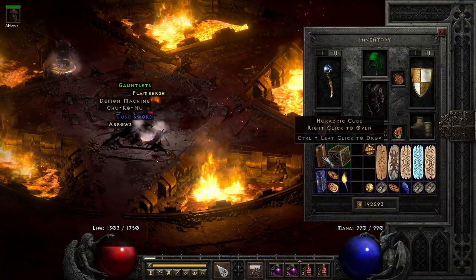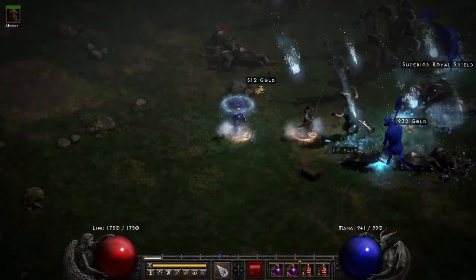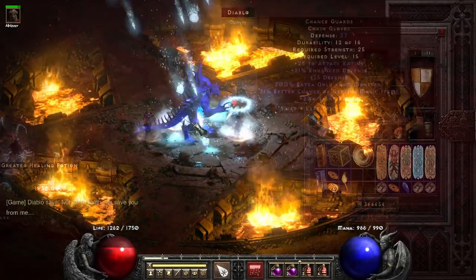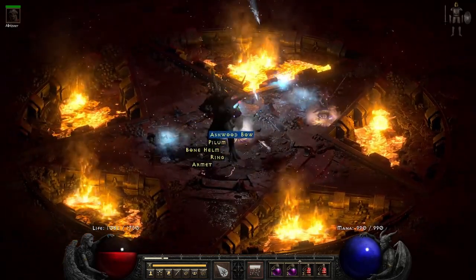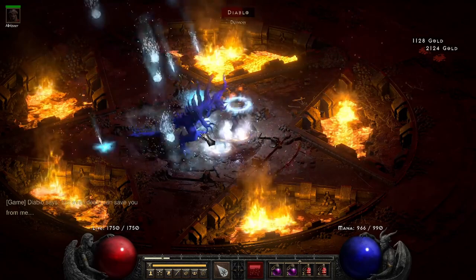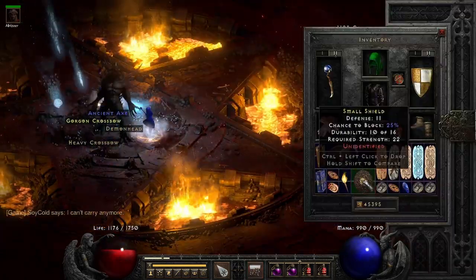On run 103 Diablo drops another unique amulet — a Crescent Moon. On run 107, a quick drop: a Paladin shield base with 30 all-res, nothing crazy but I still wanted it.